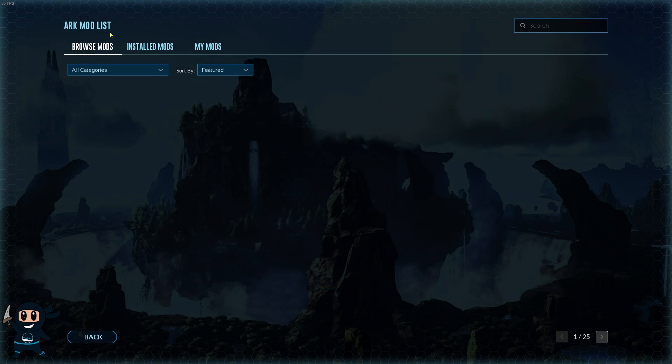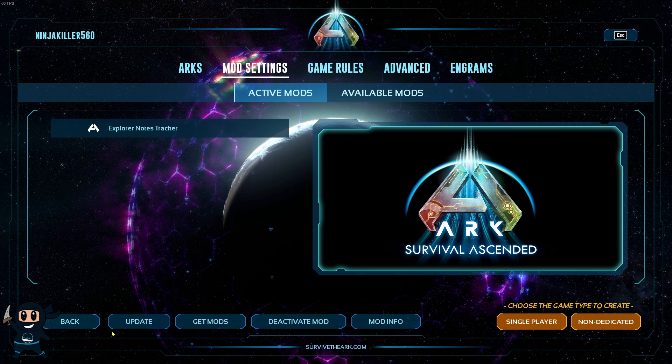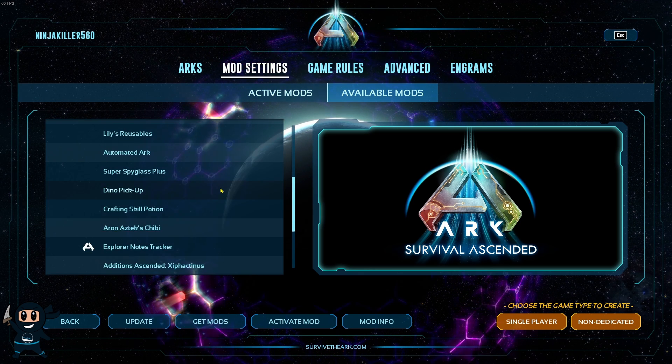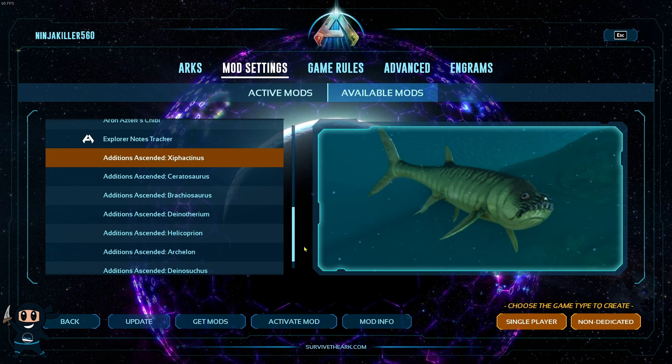Once your mod has been installed, return to the Mod Settings section. Select Available Mods and you will see a list of all the mods currently installed on your system. Simply select a mod and press Activate Mod at the bottom.